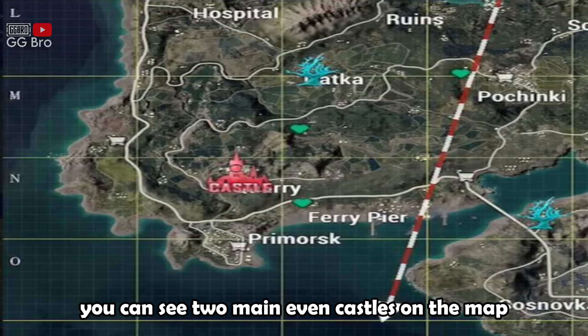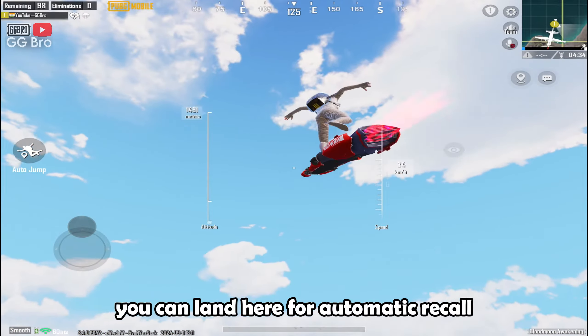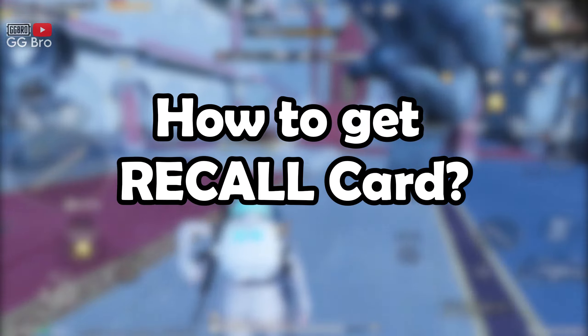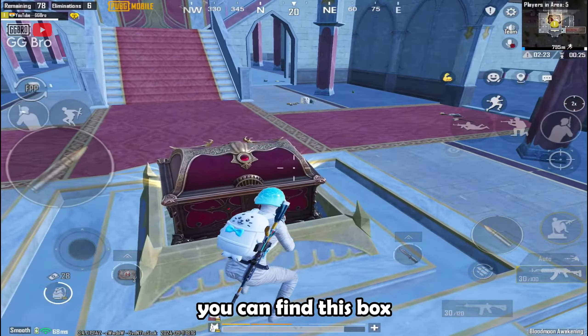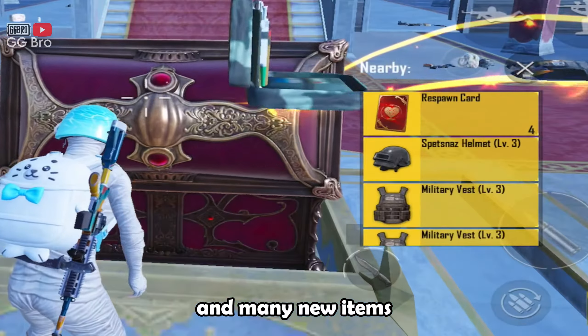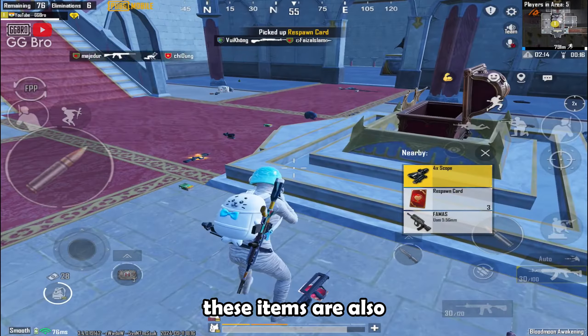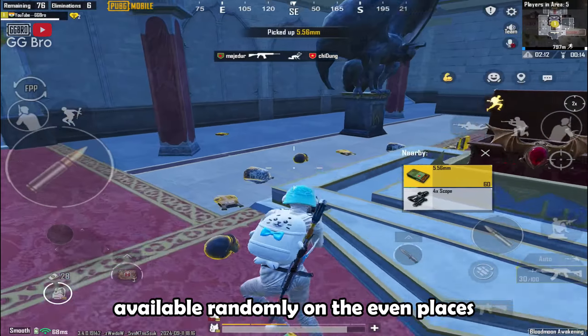First of all, you can see two main event castles on the map and some more event places. You can land here for automatic recall. In the middle of the castle, you can find this box where you can get more recall cards and many new items like Blood Oath Extract and Wolf Salve. These items are also available randomly on the event places.